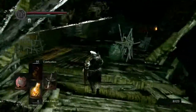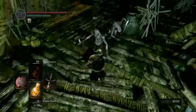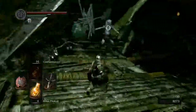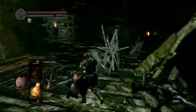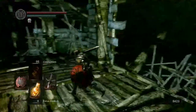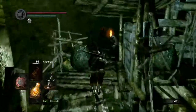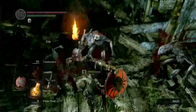Over here we're going to have these gross rat monster things, which will go down pretty easily. But watch out for that attack — if you have your shield raised they'll jump on and then bite your face. Not a fun time. As we proceed forward, this guy is going to be shooting blow darts at us. His darts are one of the few things in the game that can actually toxify you, so make sure you kill them.